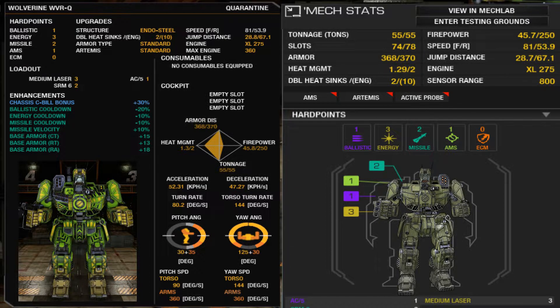There are a few things I want to break down to make my case for why this is the best. First of all, this medium mech is a 55-ton mech and it has a ballistic hardpoint. It has three energy hardpoints, two missile hardpoints, and one AMS hardpoint. It has no ECM — zero ECM.